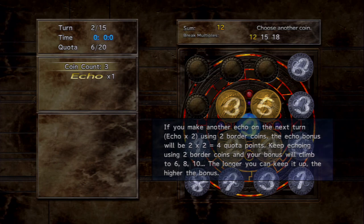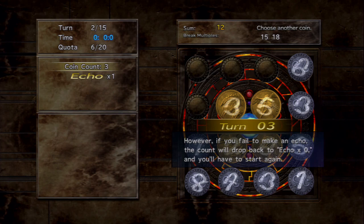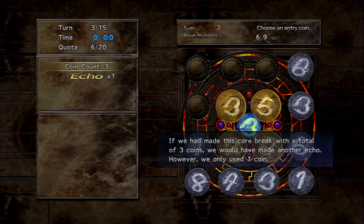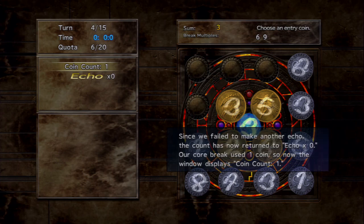Some players have quotas of around 300, which makes echoes incredibly important. If you fail to maintain the echo — for example three, three, three, then two — the echo count drops back down to zero immediately. You lose the streak and have to start over.